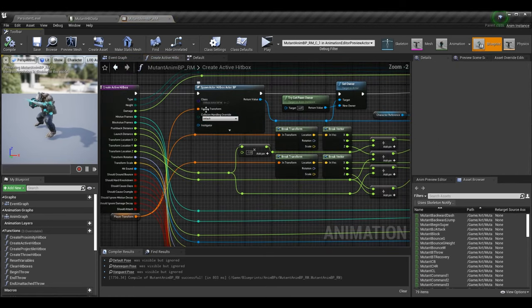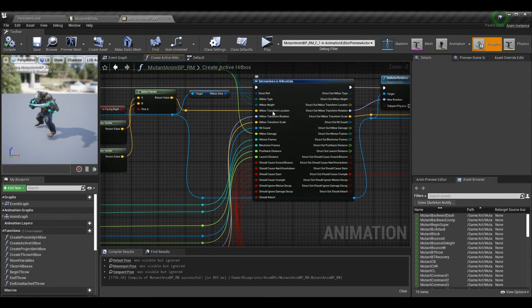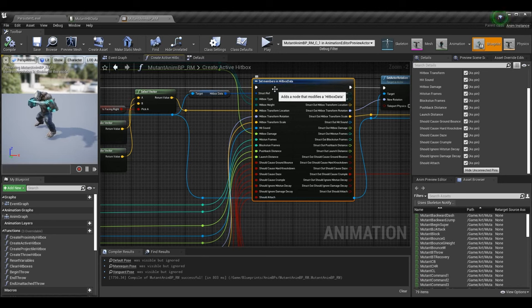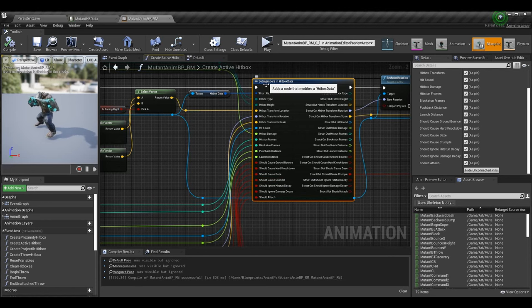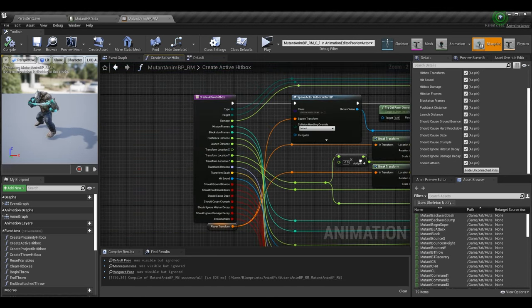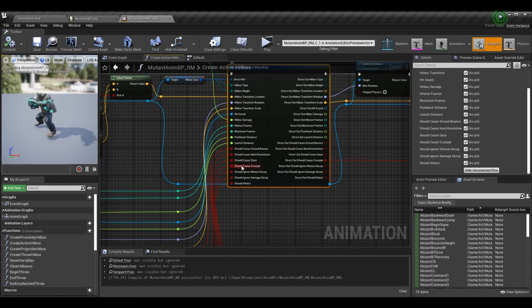Now we have the data coming from the data table into the create active hitbox function. Let's go into that function. In here we spawn a hitbox actor and do a bunch of logic to set all the parameters correctly. For the new should_cause_crumple boolean, we click on Set Members in Hitbox Data, check should_cause_crumple as a pin, and then pass it in from the parameter list. Now the hitbox will have the appropriate data, and when it lands we call take_damage passing that data into the function.